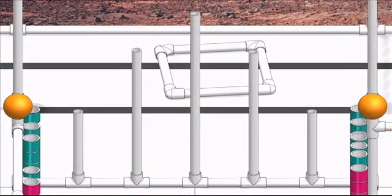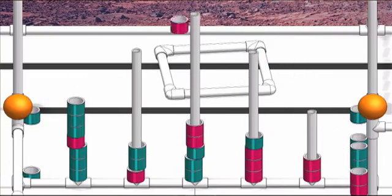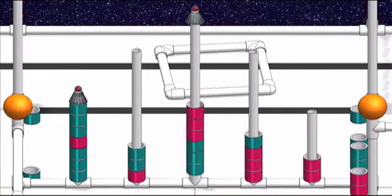Start assembling the rockets. Place the boosters in the launch poles to score points. Keep stacking them up towards the top. Multiply your points by adding nose capsules to the top of the rockets before takeoff.